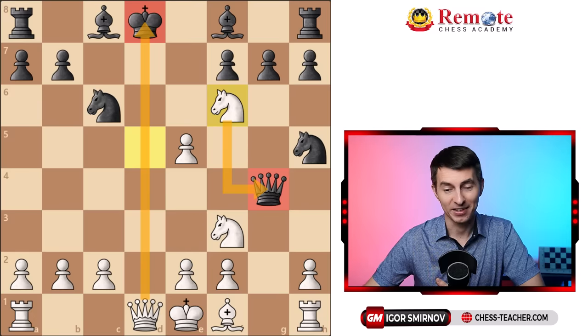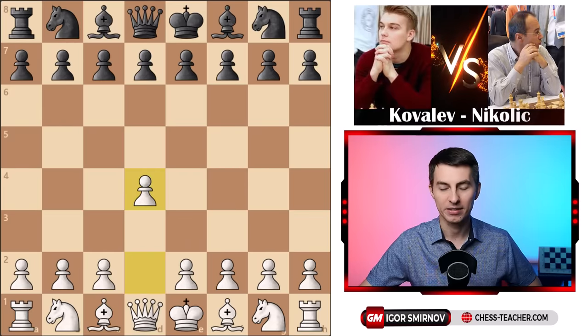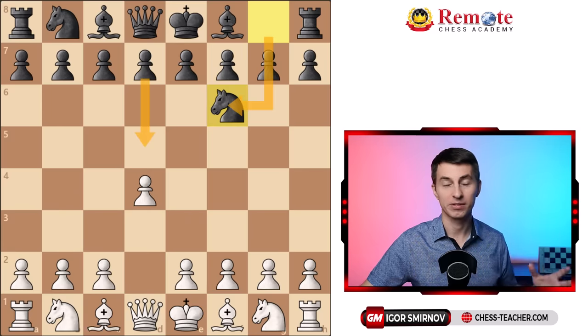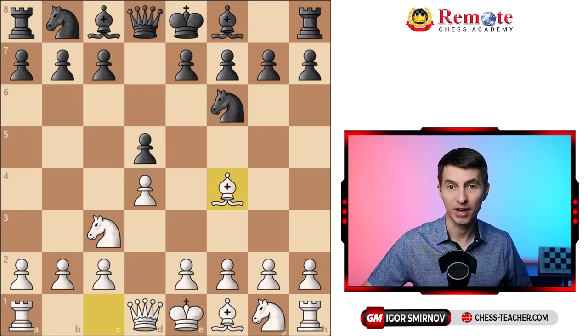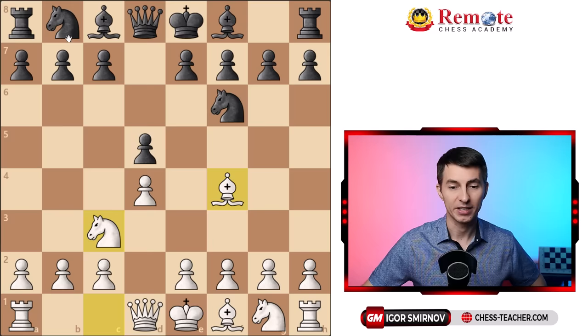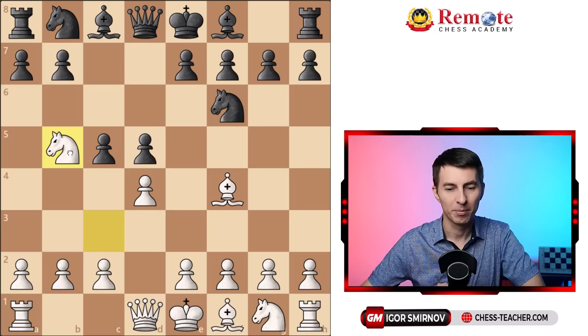Now let me show you the game I promised earlier, where the number 6 chess player in the world fell for this trap. This is a game between Kovalev playing white against Nikolic, who was number 6 at some point. After d4, knight f6 — you don't care if they play d5 or knight f6 first, the move order can vary slightly, but you aim for the same trap. You play knight to c3, which also prepares to grab the center with pawn to e4. Then you play bishop f4. In this game black played pawn to c5 instead of knight to c6. If black plays c5 first, knight b5 is slightly less effective since black can counter with queen a5 check or knight a6. Therefore, if they play c5 first, I recommend pawn to e3 defending your center.